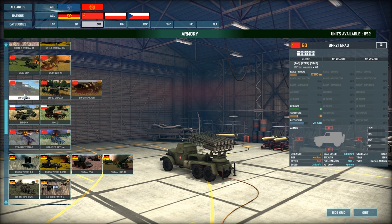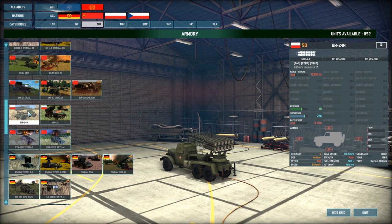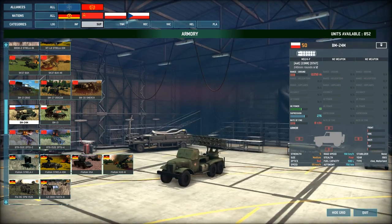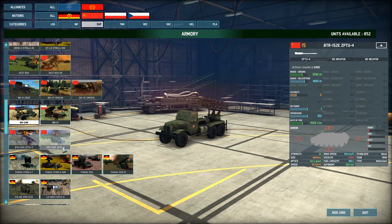We've got a couple of Polish versions — the BM-21 Polish variant, and the BM-24M which is even cheaper at 50 points. The BM-24M has increased HE power but fewer rounds, less range, and more suppression because the caliber of the actual rounds is larger. I'd say this is actually a more effective unit than the others for rocket artillery — it's cheap, and at close range when accuracy is tight, those rockets can cause havoc within infantry lines.